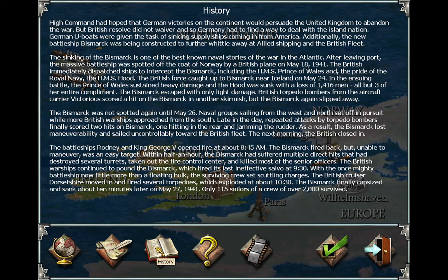The British force caught up to the Bismarck near Iceland on May 24. In the ensuing battle, the Prince of Wales sustained heavy damage and the Hood was sunk with the loss of 1,416 men — all but three of the entire complement. The Bismarck escaped with only slight damage. British torpedo bombers from the aircraft carrier Victorious scored a hit on the Bismarck in another skirmish, but the Bismarck again slipped away. When the Bismarck was not spotted again until May 26, naval groups sailing from the west and north set off in pursuit while more British warships approached from the south. Repeated attacks by torpedo bombers finally scored two hits on Bismarck, one hitting in the rear and jamming the rudder.